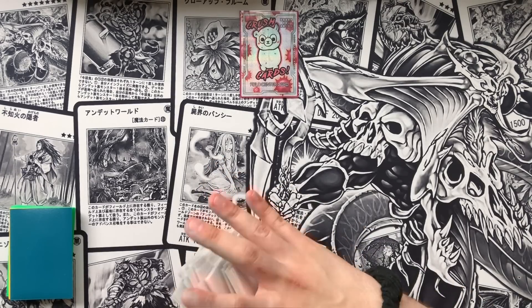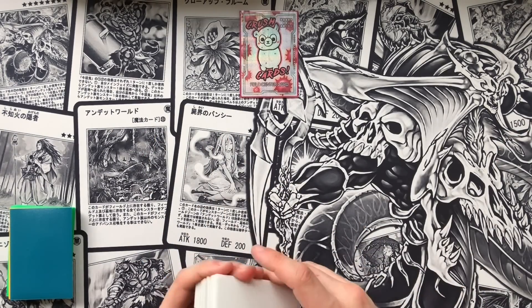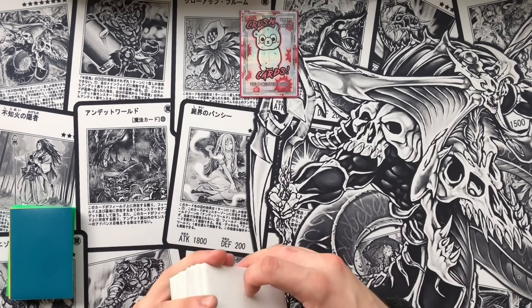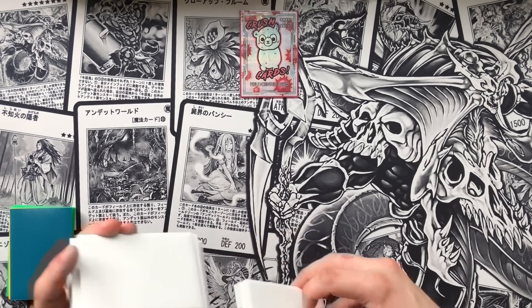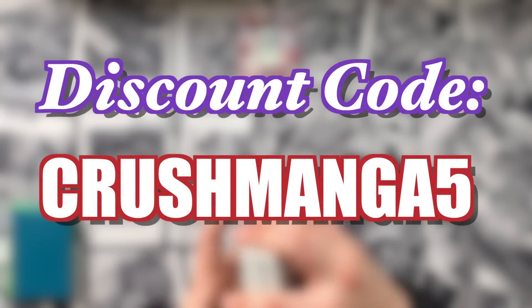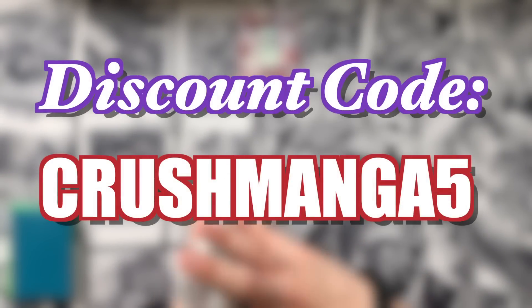While we shuffle up, I just want to draw your attention to this amazing manga mat. If you guys want to get a copy yourself, you can visit PowMangaMats on Facebook or check the link in the description box below. If you use the discount code CRUSHMANGA5, you get 5% off your entire purchase.